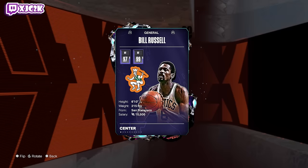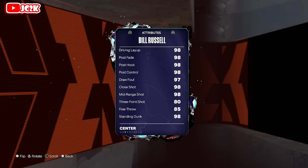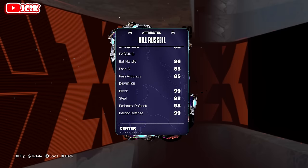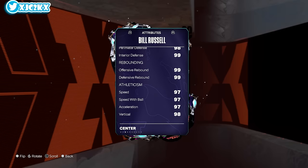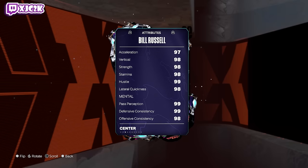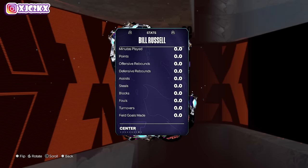Bill is 6'10 at center or power forward — I think power forward is his better position. 97 offense, 99 defense, with a 98 driving layup, 98 midrange, 83 ball, 85 free throw, 98 standing and 95 driving dunk, 86 ball handle, 85 pass accuracy. Defensively absolutely phenomenal, and rebounding is basically perfect. 97 speed with ball in hand is incredible for a power forward or stretch center. 98 strength. All these physical stats and defensive stats are absolutely insane.